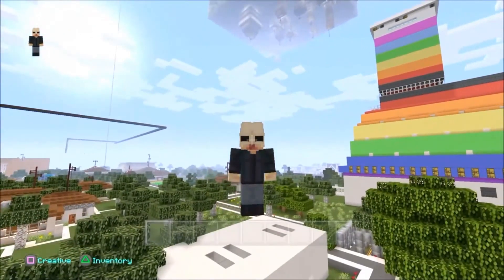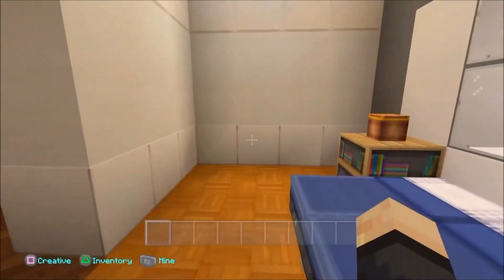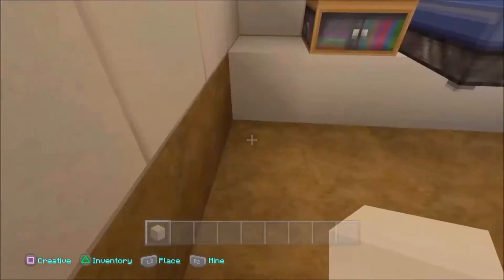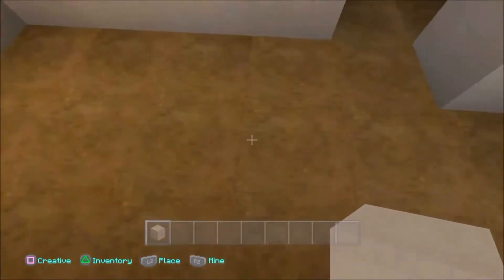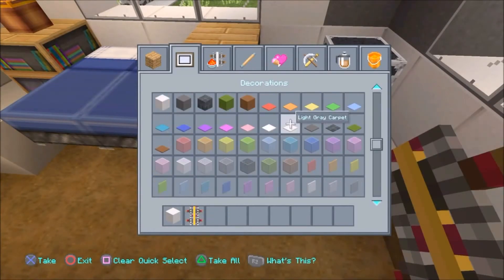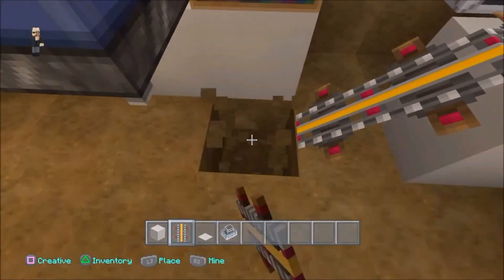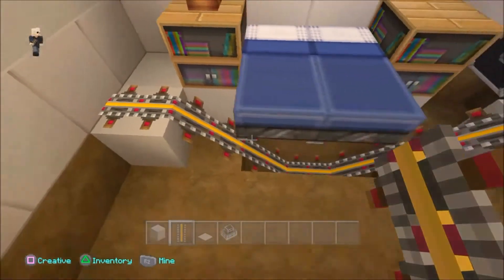If you guys would like to know how this is built, stick with me and I'll show you step by step exactly how it's done. First we need to find a house. If you're going to do it in a room like this that's already existing, you might just want to think about replacing the blocks with blocks that actually match carpet, simply because we will be using a lot of carpet today. This is half the trick. So what I'm going to do is replace all these blocks and give myself some room underneath, because we will be using powered rails.